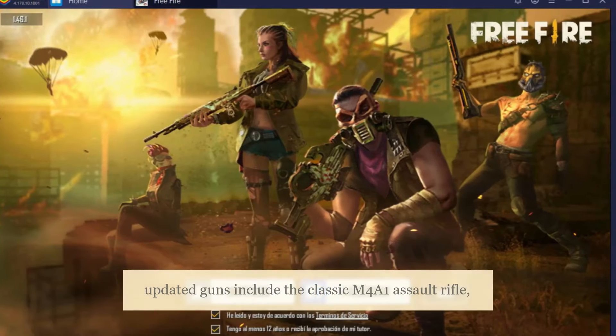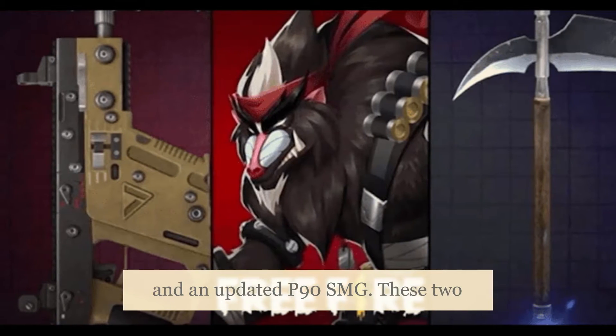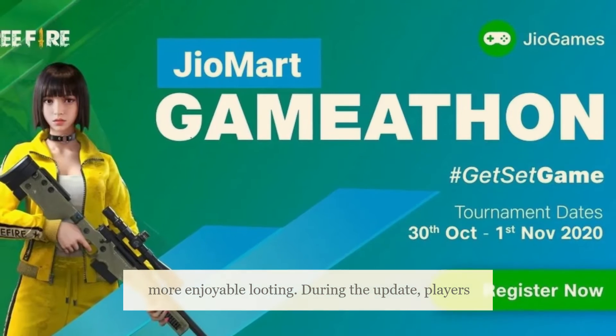The updated guns include the classic M4A1 assault rifle and an updated P90 SMG. These two weapons will be adjusted for damage and recoil. The advanced weapons will also be replacing advanced attachments for more enjoyable looting.